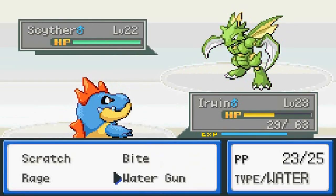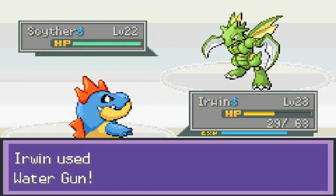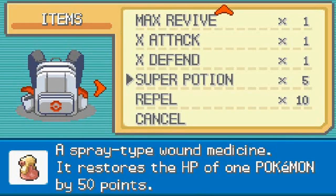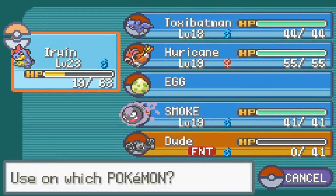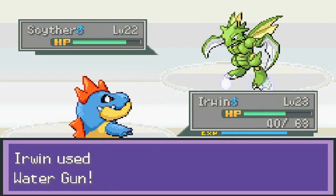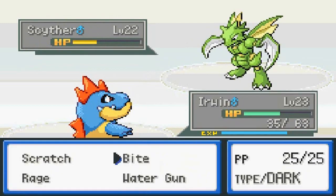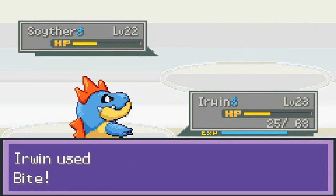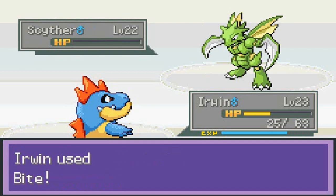Bugsy brings out Scyther — that's a scary Pokemon. Luckily Scyther's speed sharply rose but we've got Water Gun. Bugsy uses a Super Potion and Scyther uses Pursuit. I'm worried about Fury Cutter — if it keeps stacking it'll mess us up. Water Gun, then Scyther finally uses Fury Cutter — gotta beat it quickly before it builds up. One more Water Gun doesn't finish it, then Bite from Erwin takes it down! That is how you do it.